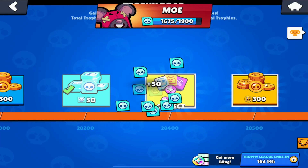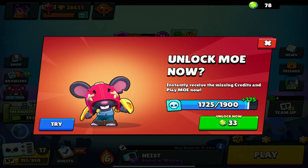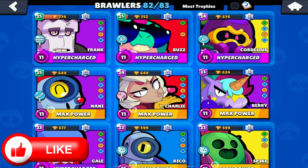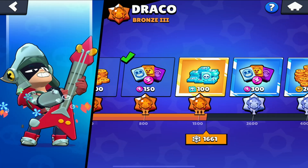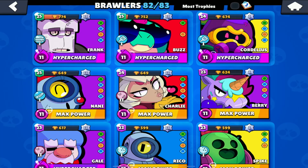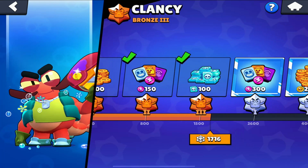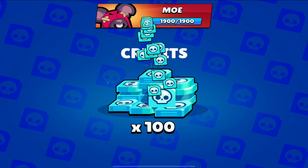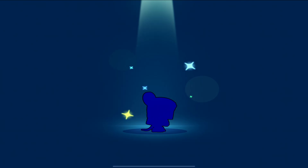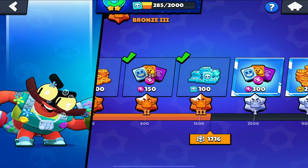The first bit of credits are going to come from the trophy road — there's a hundred of them that I needed. We can grab the rest of the rewards because we are less than 200 away. Thanks to some grinding I did, I have 100 credits here and Clancy's got 100 credits for me as well. Let me know down below if you guys have Moe already and how you like him. Here he is — finally unlocked!